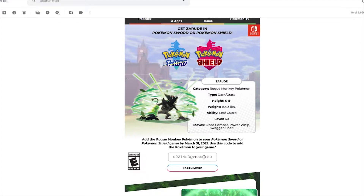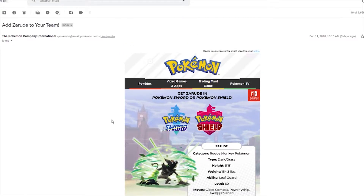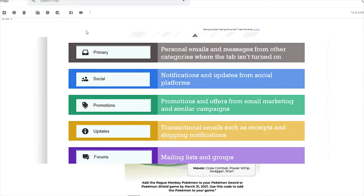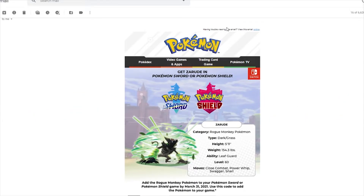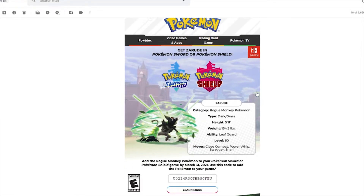I'm basically just going to show you where to go to redeem this code. One thing I had to check: I thought it would go to my primary inbox, but it actually went to my promotions tab if you use Gmail. I'd recommend checking your spam folder or your promotions folder, because it did not go to my primary like I thought it would. So definitely be sure to look at that if you are having some trouble finding the code in your email.